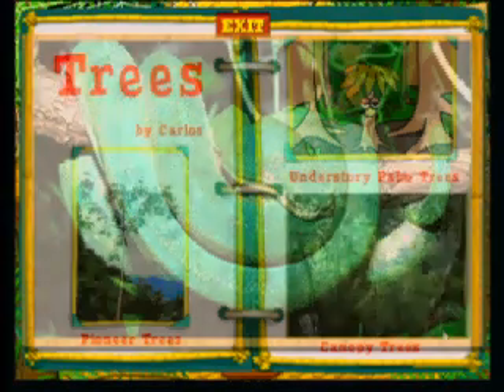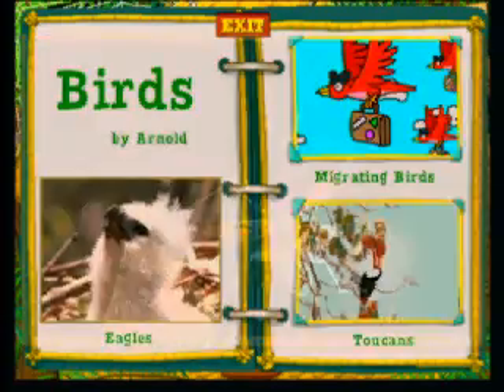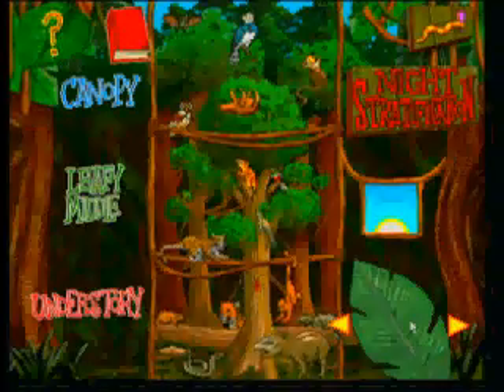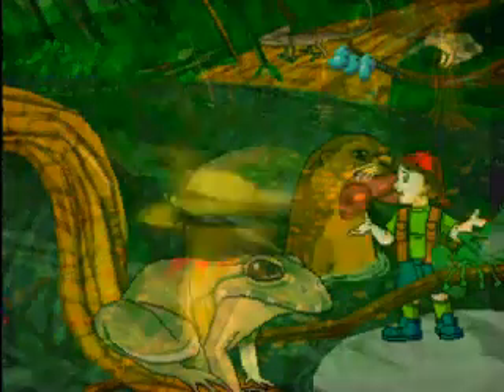Get up close and personal with over 20 multimedia reports on everything from beetles to birds of prey. The king of the Costa Rican rainforest sky is the spectacular Harpy Eagle. We're pulling out all the stops — this is the fun-filled, fact-packed science adventure you've been searching for: Scholastic's The Magic School Bus Explores the Rainforest.